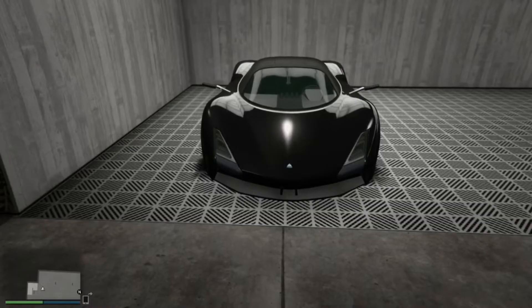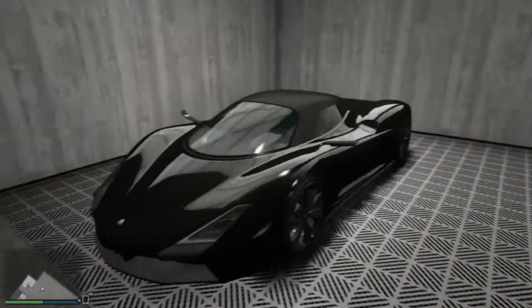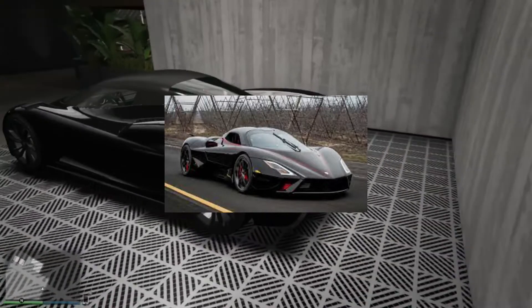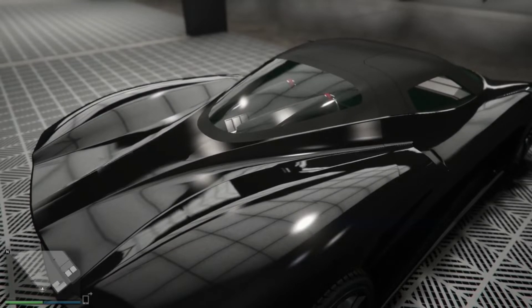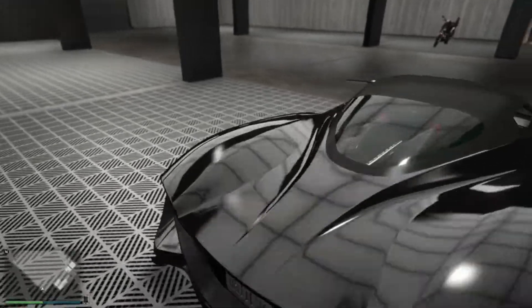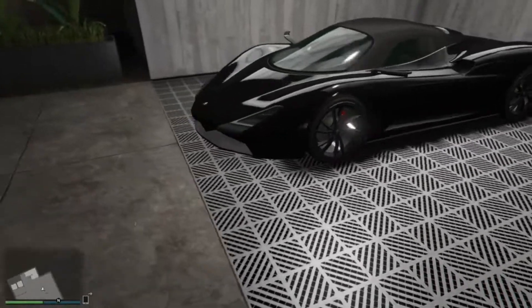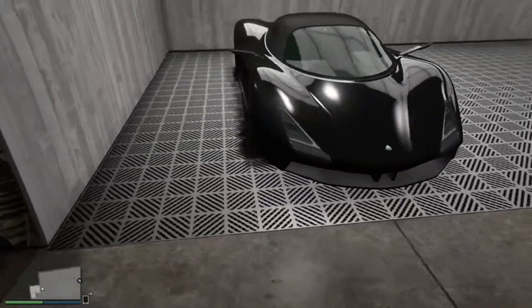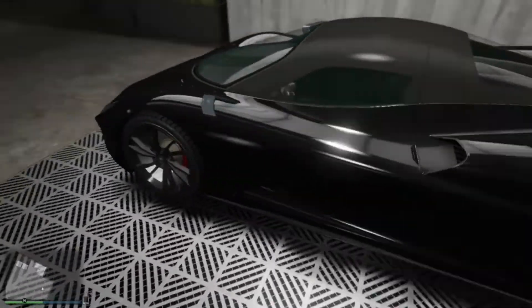What's up guys, Speedio back with another video. Today we have another GTA customization video, but this time it's on the Overflowed Xeno. This color looks absolutely amazing — it's based off the SSC Tuatara. It's 2.8 million dollars and the most expensive normal color besides the Champion. I already have the trade place for the Champion, but yeah, this color looks pretty good. Let's see what the customizations are like.